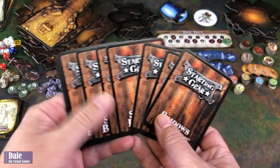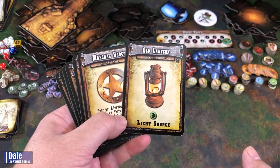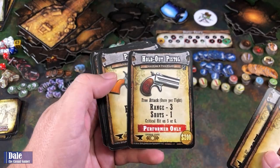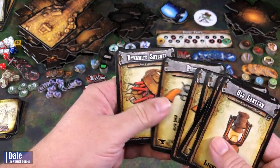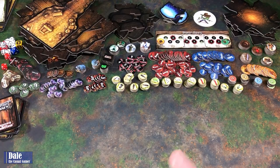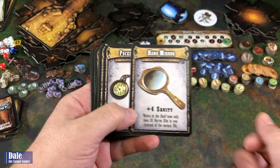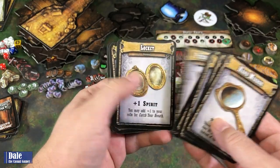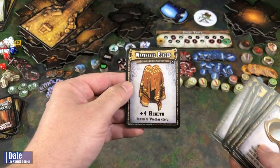Then starting gear we'll get depending on which character you choose — of course, someone's going to have to be holding the light source. We've got the Marshall's Badge, the Shotgun, Holdout Pistol, a regular pistol (several of those), and a Dynamite Satchel. And our possible Personal Items: Hand Mirror, Pocket Watch, Cigarette, Adventure Boots, Personal Journal, Locket, Shackles, Worn Eyepatch, Ace of Spades, and a Weathered Poncho — these are just going to adjust some of our stats.